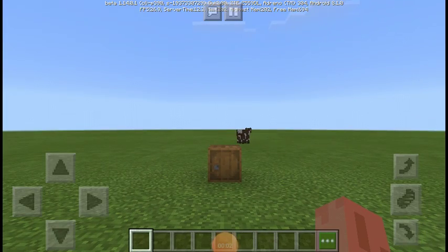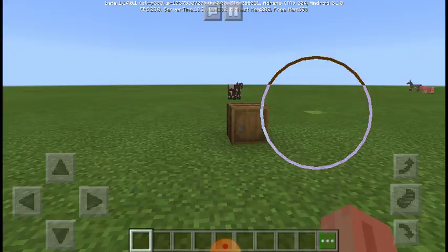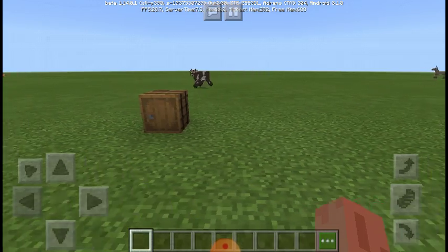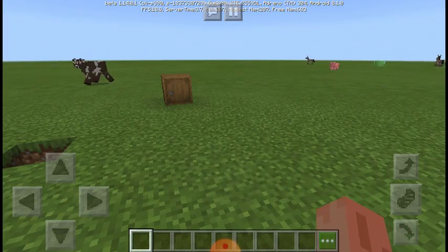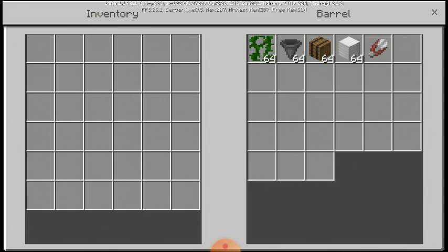So today I'm coming at you with something fairly cool. It's not gonna be used for a lot of things, but it could be used to make banners and a couple of different things. Today is the vine farm tutorial. All you need is some vines, which you get from taking shears and breaking them. Let's get into it.